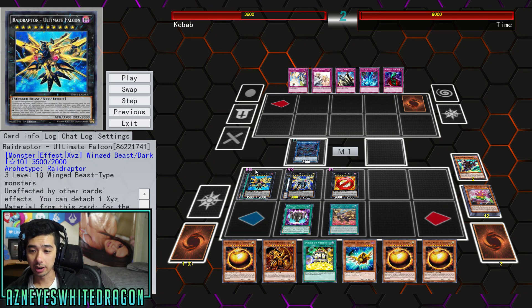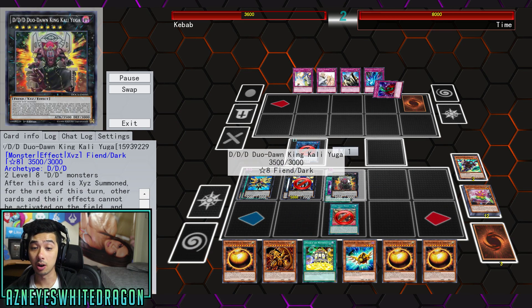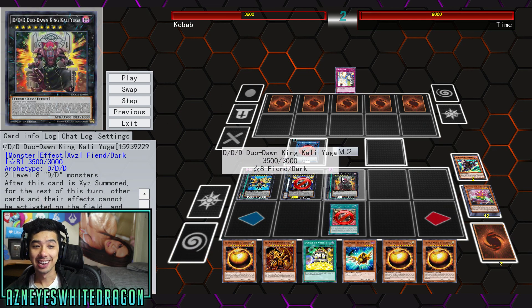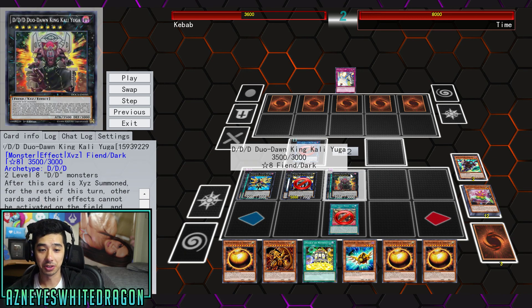So at this point we've got Raid Raptor - Ultimate Falcon. Keep in mind this card — it's unaffected by other card effects, so it won't actually get the negative effect of the card that we will also bring out, which is the Duodon King at Kali Yuga, which negates every single other card on the field. After it's summoned for the rest of the turn, other cards and their effects cannot be activated.